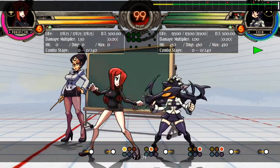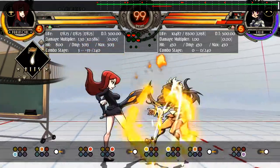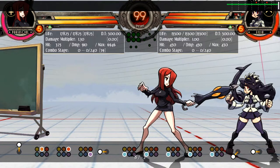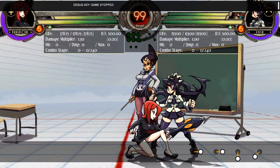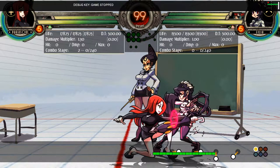Skullgirls has both chains and links as primary ways of beginning offence. A chain occurs when you press two buttons within a window of each other on block stun, to get what's known as a block string. A frame trap occurs when the start-up of an opponent's move is caught by the active frames of your move when you are plus on block.